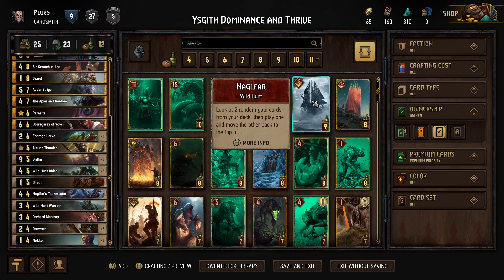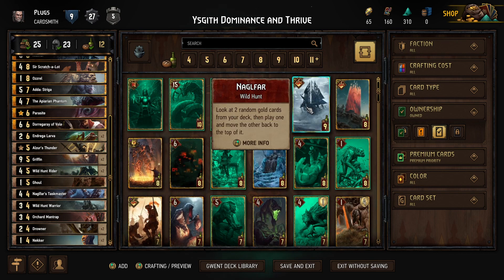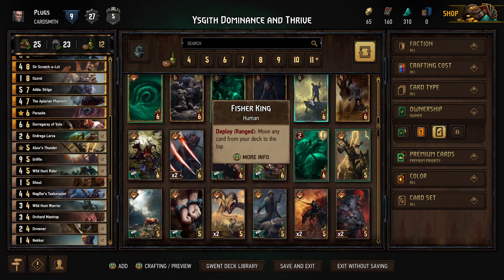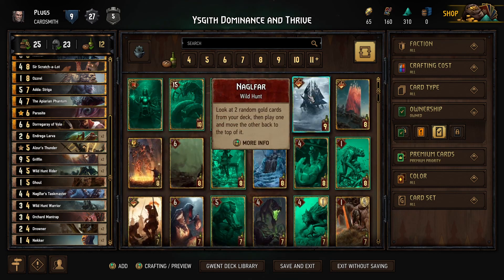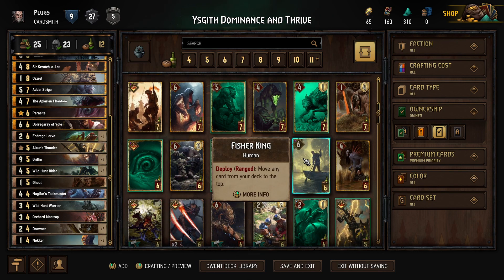This would fit: you'd have this one and not the Fisher King, because the Fisher King adds power whereas that doesn't. But that allows you to pick because the Fisher King is two random gold cards, whereas Nagulfar is any card. Why would you limit yourself to random gold cards when you could just choose any card? Nagulfar plays your card.